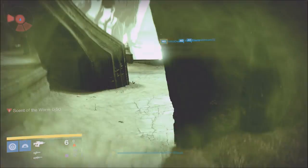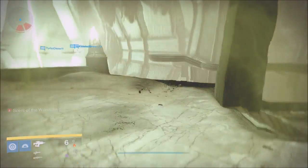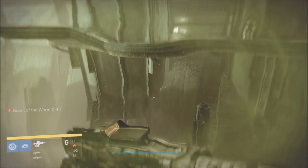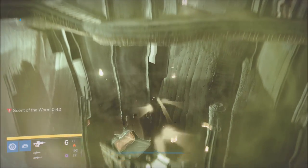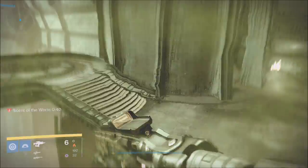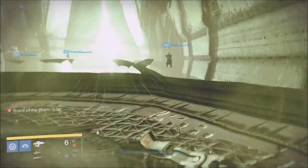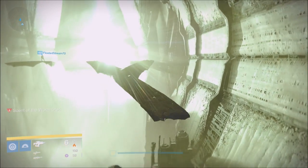You have 60 seconds once you have that scent. This is the fastest way to get there. Utilize your ghost — when you take your ghost out, these platforms appear. Do not run around to this ledge; utilize your ghost and jump on those ledges. These guys were helping out their friend that kept failing, so it made my video-making a little easier.